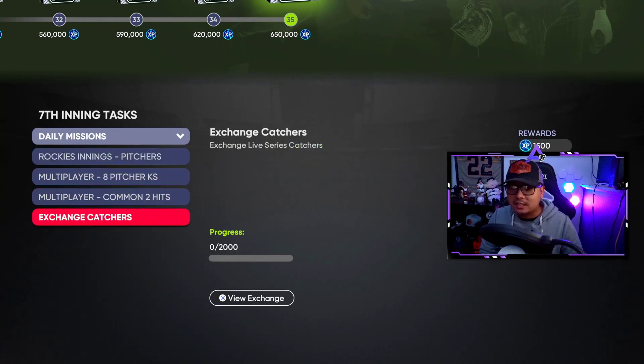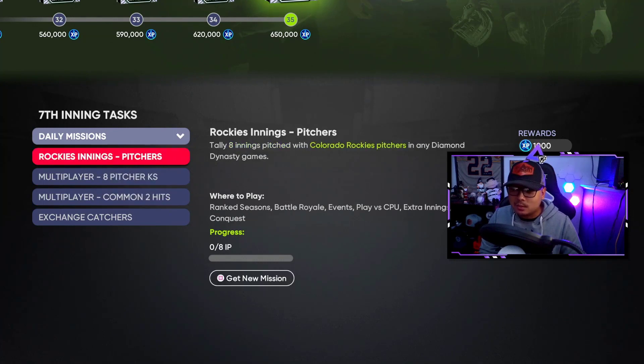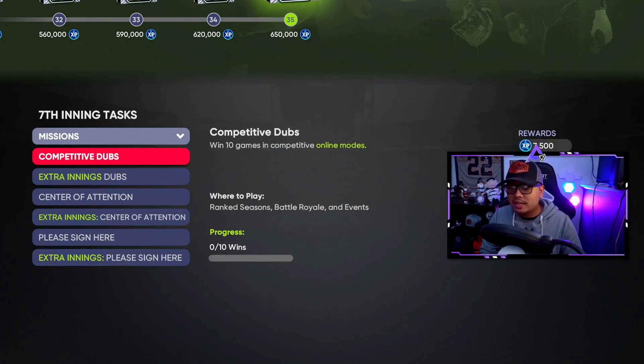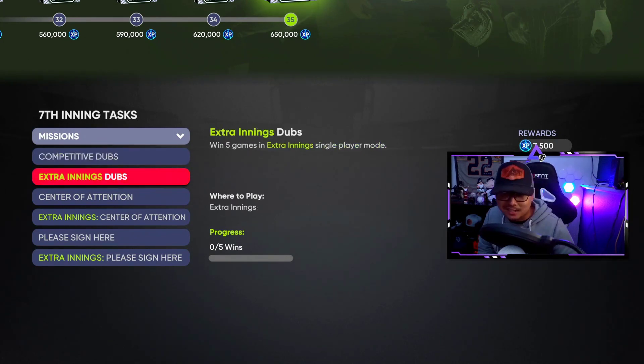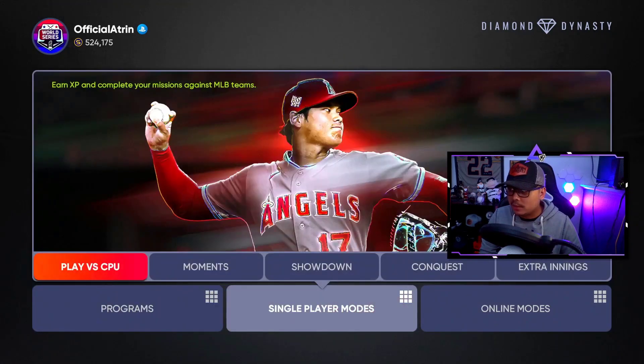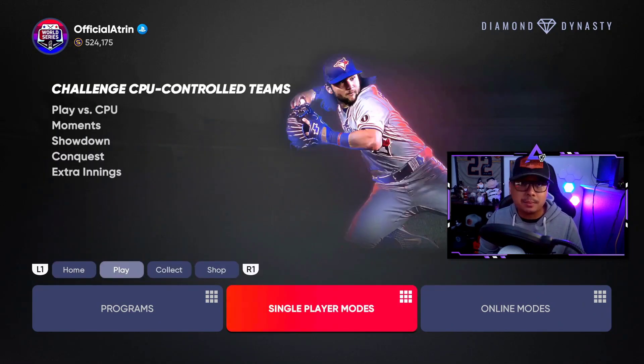To get XP we've got the daily missions as always — doing these missions in Battle Royale, Ranked Seasons, or Play vs. CPU. The extra innings mode is in single player mode and you play other player squads but the CPU is controlling the other team.